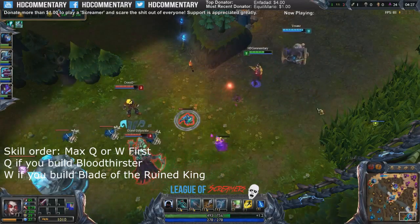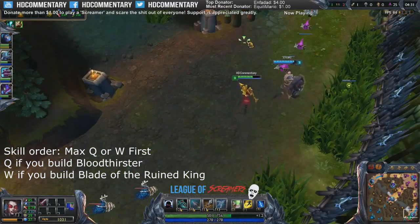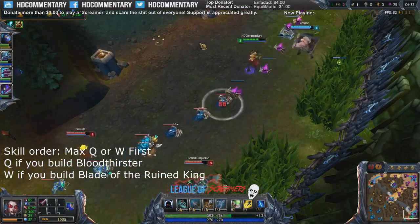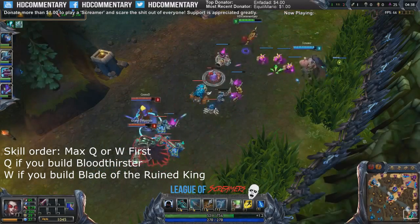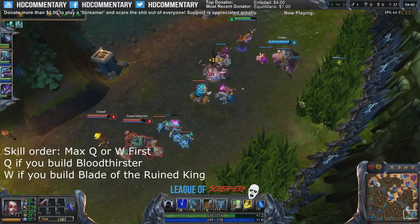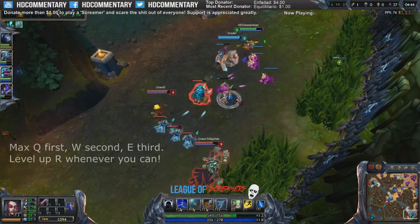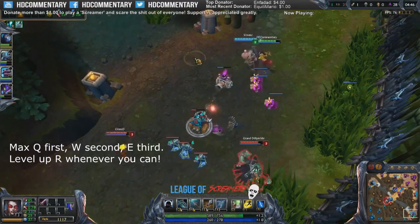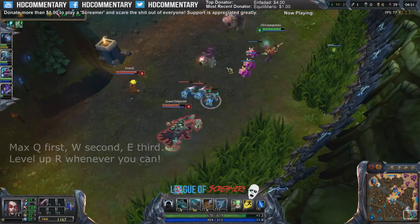For skill order you can do two things: either max Q first or max W first. This is dependent on the situation you're in because if you're playing versus heavy tanks then maxing W first will help you more. However, maxing Q first is usually the best for the laning phase. If you max Q first, max W second and E third. Of course level up your R on level 6, 11 and 16.